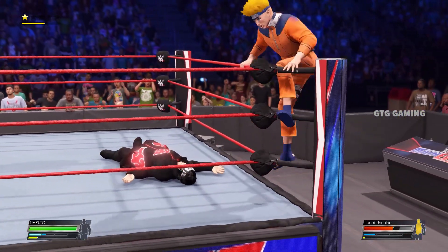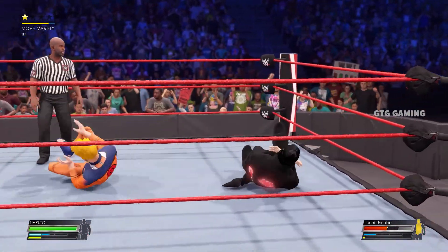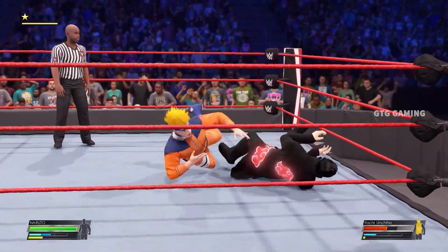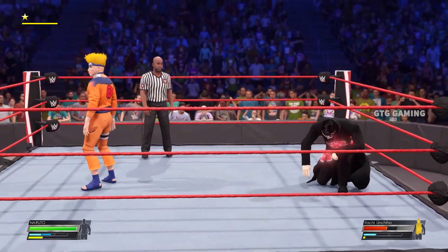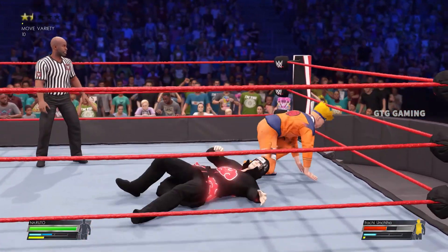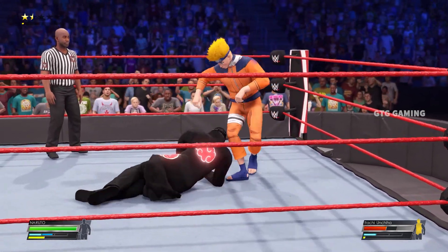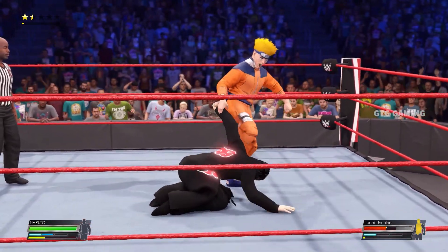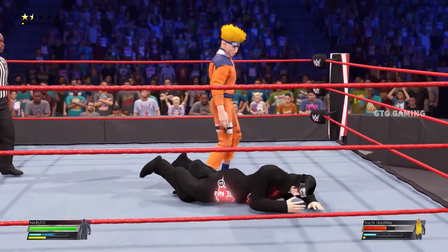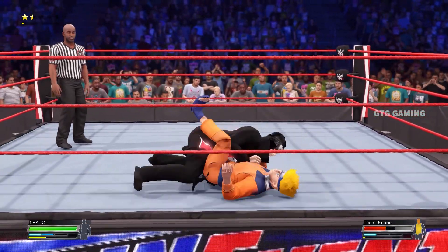He's going for it all. Incoming — got a foot stomp to the chest. Double axe handle. He's looking a little weary now; there's been plenty of action in this match, and the cost of that is really showing. Has the wrist trapped, and now a series of stomps and kicks.